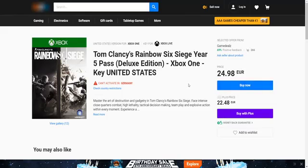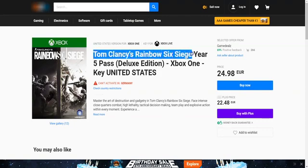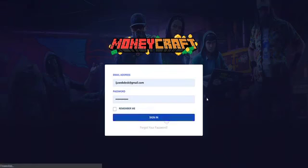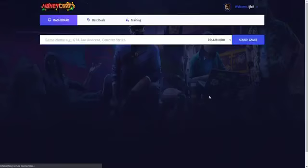Then come back and list it on this platform and sell it. So what I'm gonna do is copy this particular game's name — and as you can see this is an Xbox One edition United States key — and I'm going to go back to MoneyCraft, log into the app, and then search for this particular game.